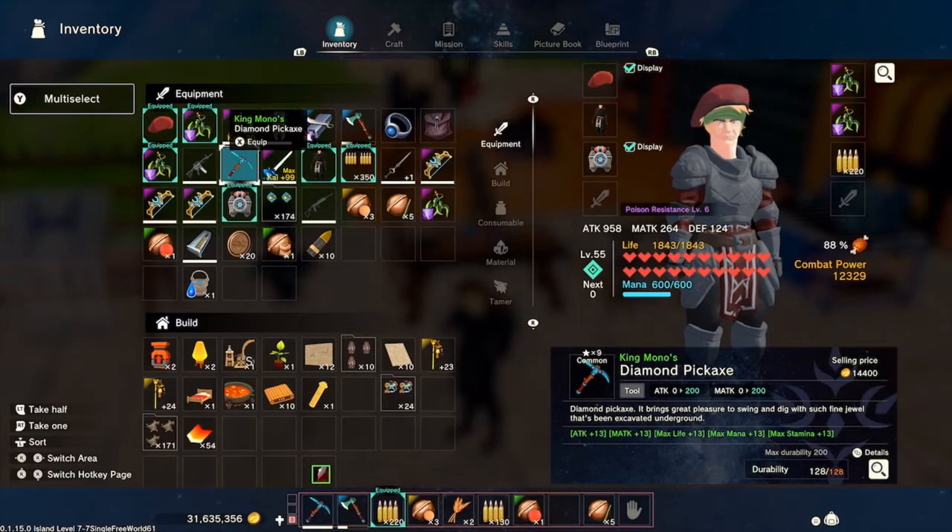Now it says 128 out of 128, so it lost a little bit of durability but it's 100 percent for what I have now. So how do I get back to 200? Well, you need to craft a repair station.